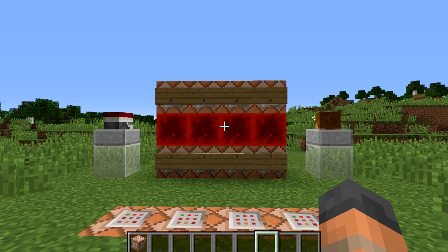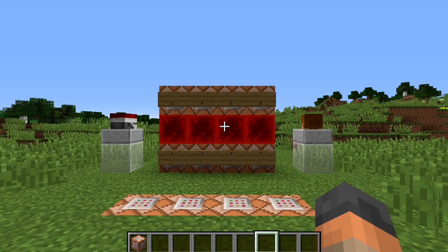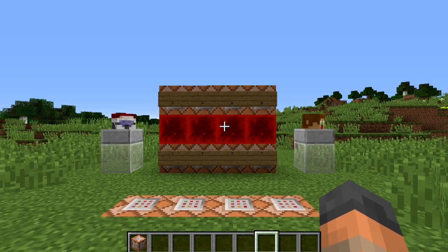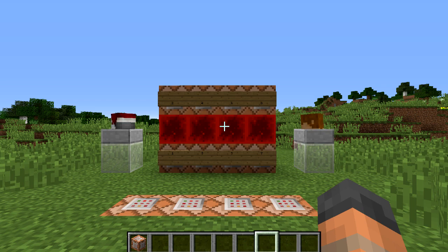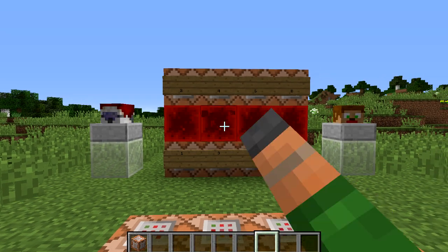You're also going to want to set a couple of game rules to false: that's log admin commands and command block output. If these are not set to false then they're going to spam your game chat and also your server chat. Setting them to false is a good idea because this thing runs 20 times a second.